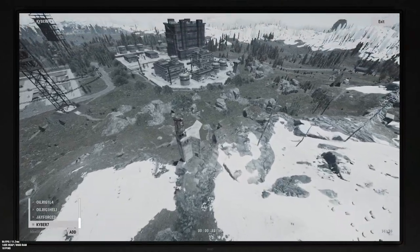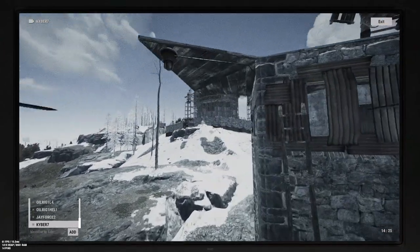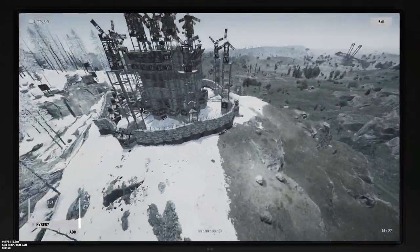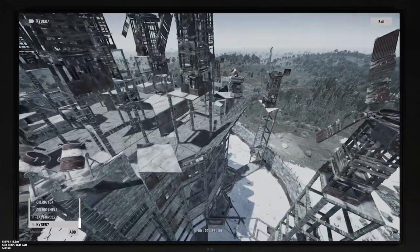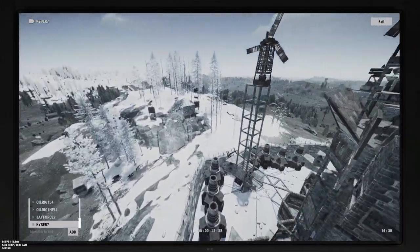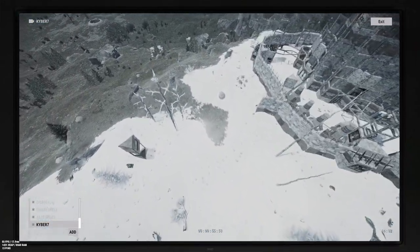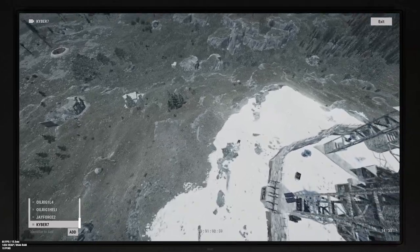Here's our sniping tower, and there's another camera over here looking in that direction — watching for any raid base being built. We also put down external TCs to annoy raid base builders as much as possible. Building on this specific side is a little tricky, so we're fairly well defended in this area.